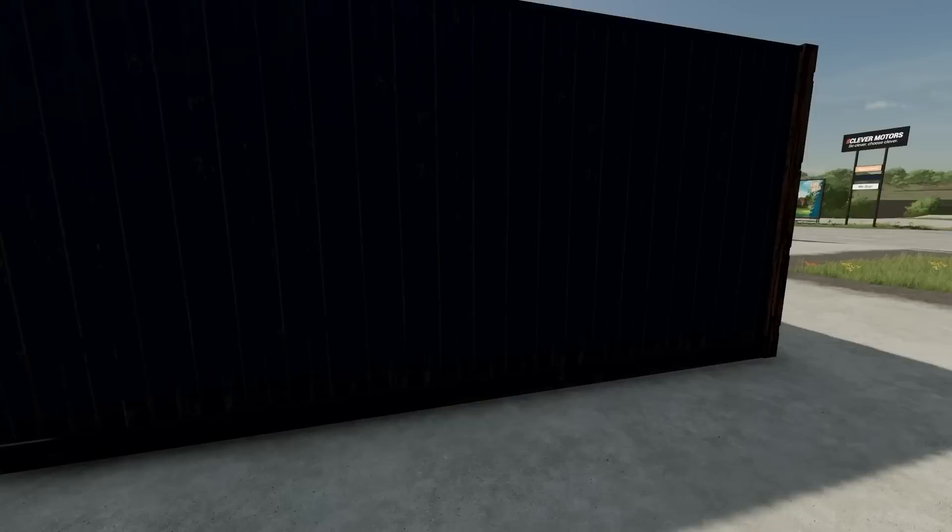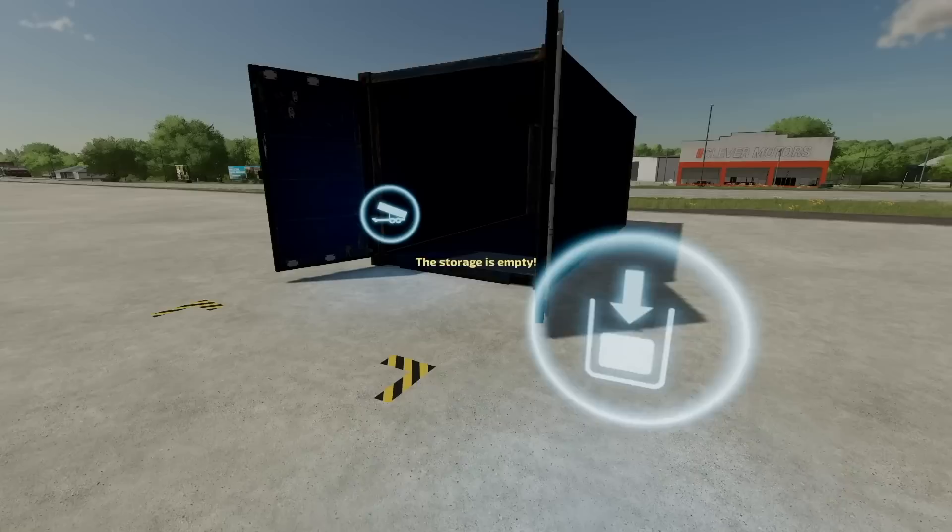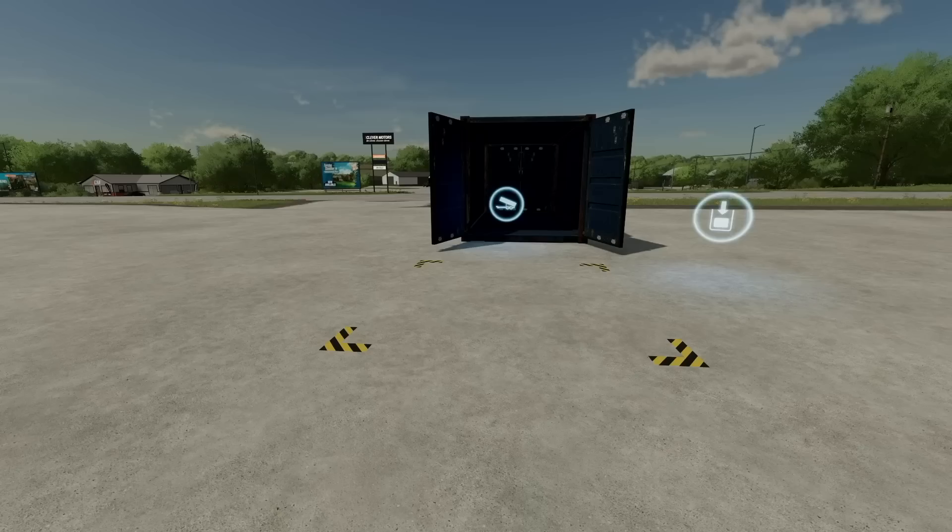Now we have some placeables. First is the auto load pallet storage — though the mod name is actually auto load bale storage, which is interesting. Bale and pallet storage — put all your stuff in here. It works exactly like everything else. You can't go in there though, heads up. Storage is empty so we can't see what's in it, but three bales and three pallets fit in here. Let's see if we can spawn a bale to test it.